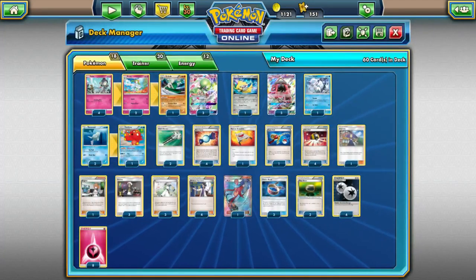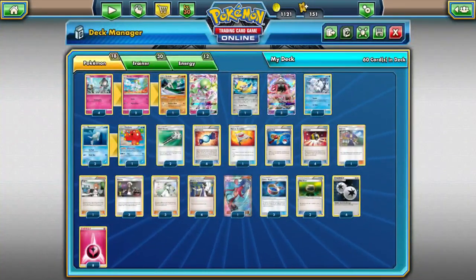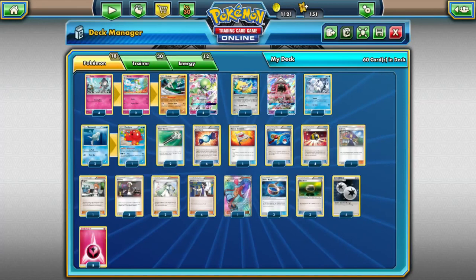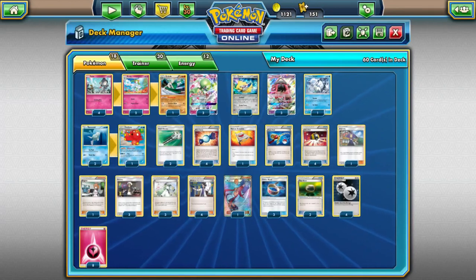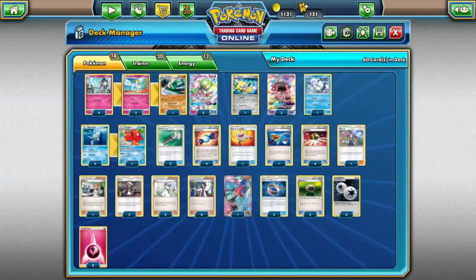Octillery is there for N-guarding, because N is such a strong card in the format right now. Without Versus Seekers you have less access to supporters, and if you don't have bench space you need Octillery. Usually my turn ones look like this: I start with whatever, Brigette for at least two Ralts on my bench, Vulpix, and Oranguru. If I start a Ralts I just Brigette for one of each. If I start with Lele going first, I get two Ralts and Oranguru, then next turn I Ultra Ball for Vulpix, or if I'm lucky enough I get a turn two Gardevoir, which actually happens a lot because I play four Rare Candy.